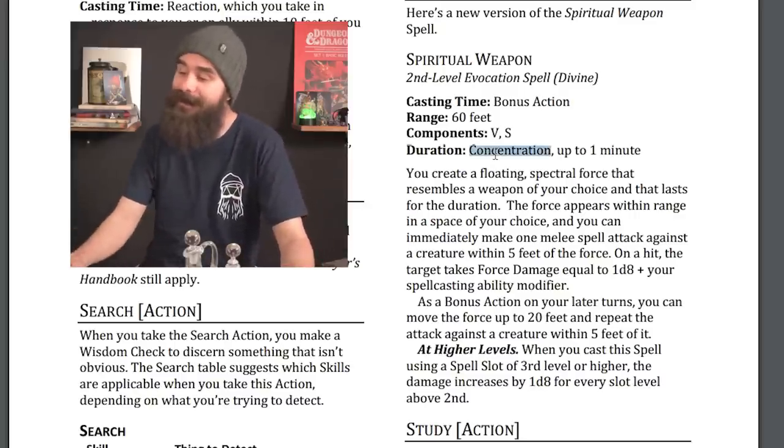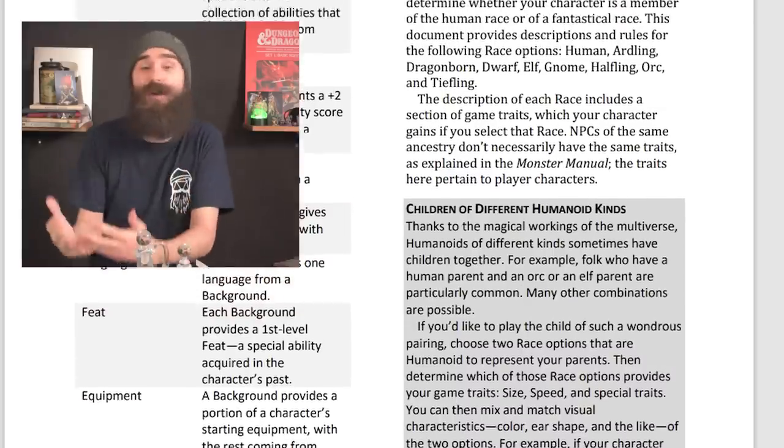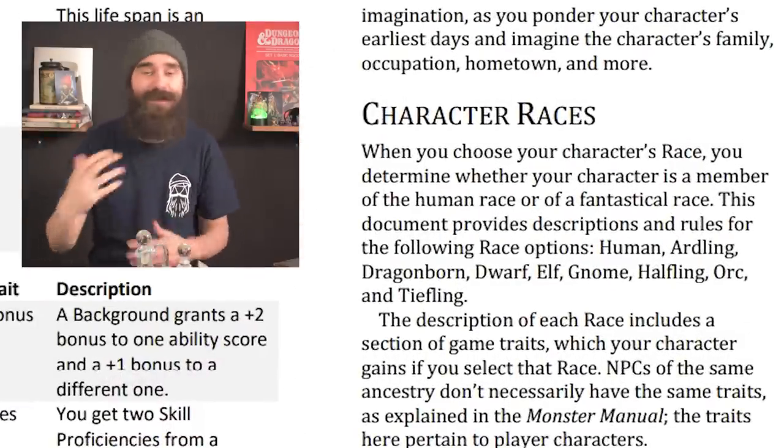Spiritual Weapon is a concentration effect — I missed that when I talked about this yesterday. It's still an insane spell, but that stops it being completely broken. The last thing I want to mention is something nobody seems to have noticed: the name they've given this 1D&D playtest is 'Character Species.' Even the first 1D&D document called these options 'Character Races,' but now they've changed it to Species. Race is a surface-level way humans categorize things — a Halfling and a Dragonborn aren't just different races, they're clearly different species, like the difference between a lizard and a person. Species just feels better and more accurate.